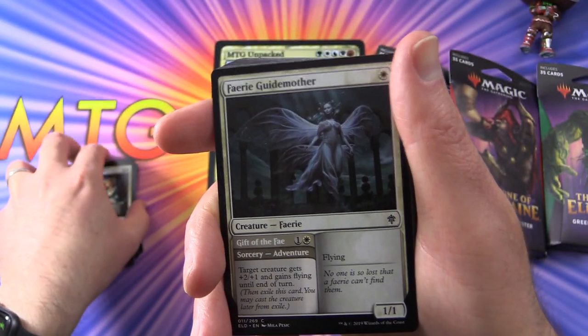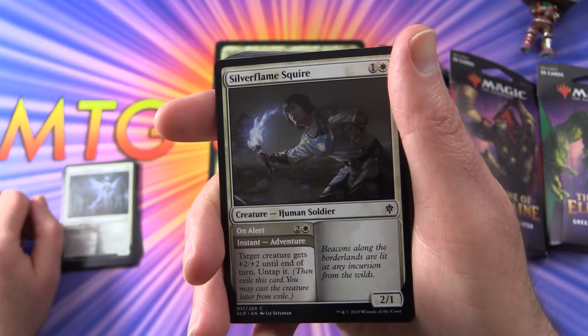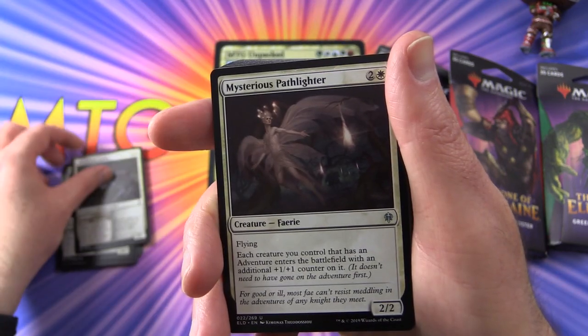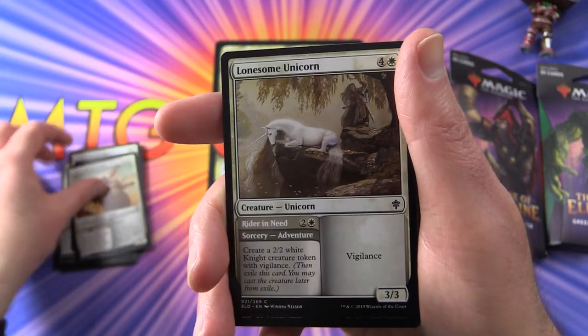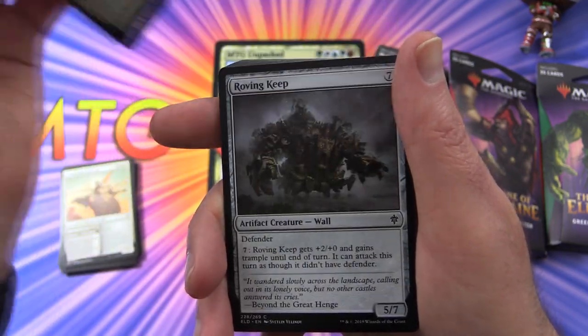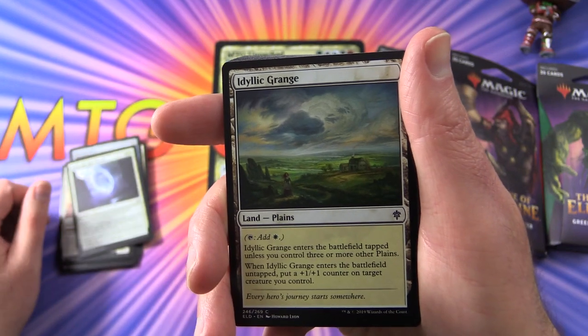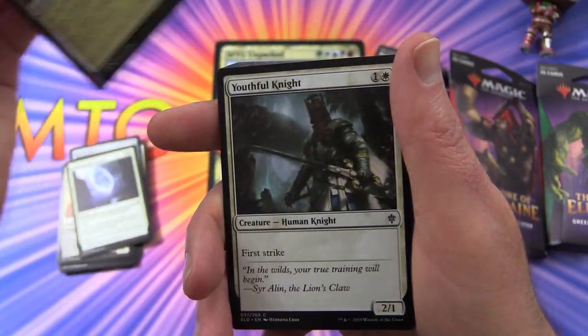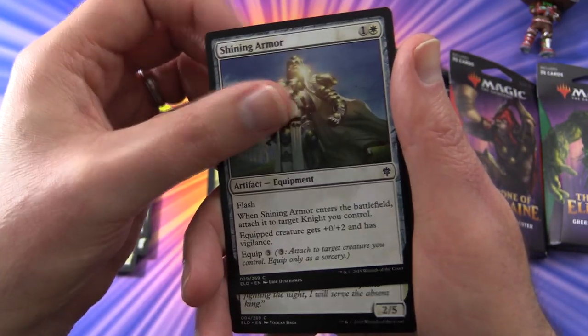Trapped in the Tower, Trapped in the Tower, Fairy Guide Mother again — we're getting some repeats here. Silver Flame Squire, Mysterious Pathlighter, Ardenvale Tactician, Lonesome Unicorn, Roving Keep, Rally for the Throne, Idyllic Grange, Youthful Knight, Scalding Cauldron.